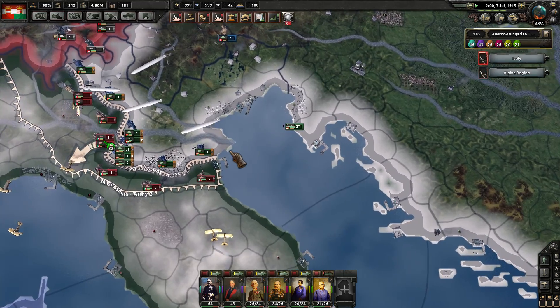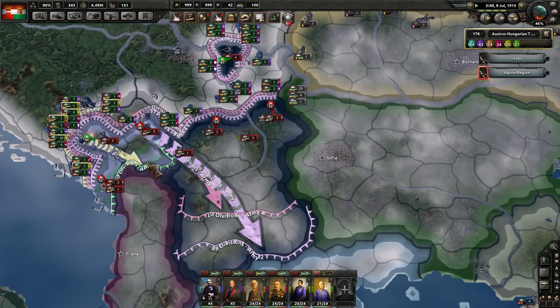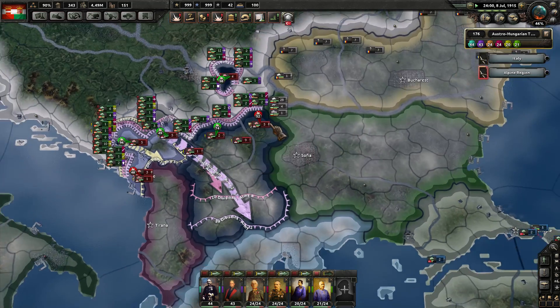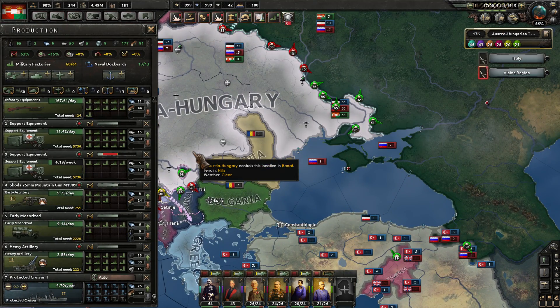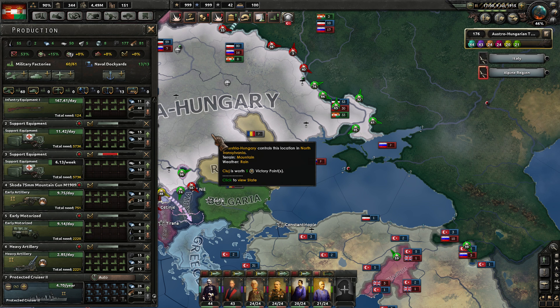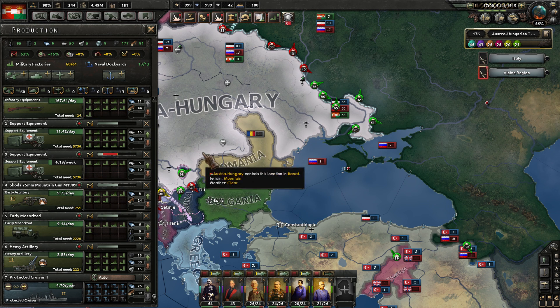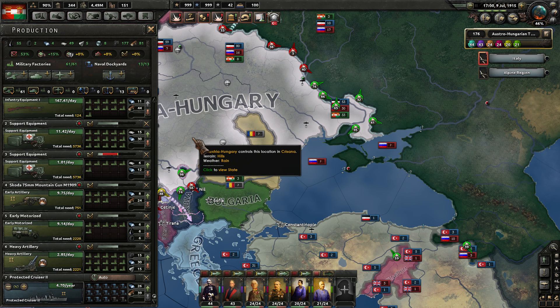Inching ever closer to Milan as well — keep rolling boys. Finally showing a green 95, 96 over here now. I'll be interested to see what my casualties are at this point. We do need to pick a couple of different things — let's pause. We are showing one extra factory; I'll put that into the support equipment, of course.